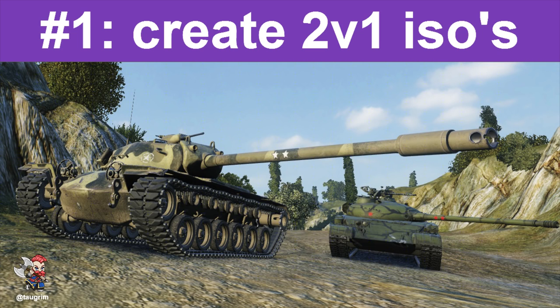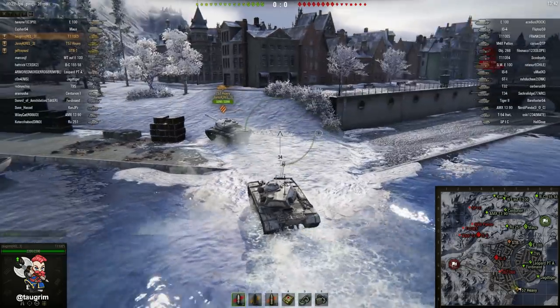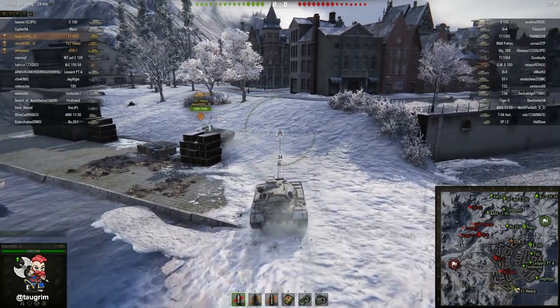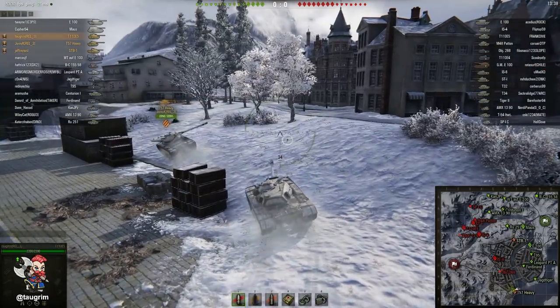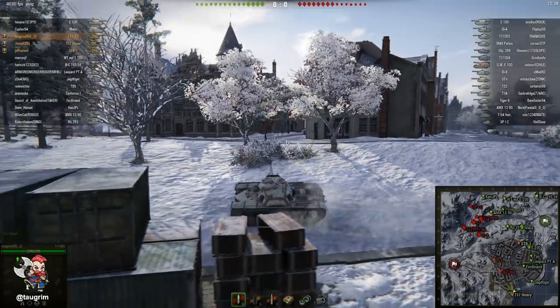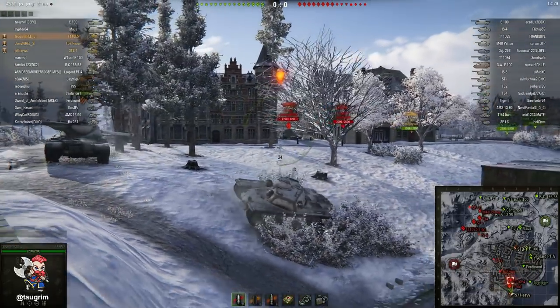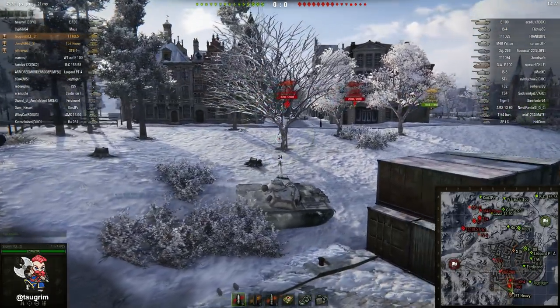The first is creating two versus one isolations, because if you get on the sides of tanks you can force them to expose their side hull or side turret armor. What's great is you can force early two versus ones if you're in tanks that have pretty good mobility. Jory in his T57 and me in the E5 have pushed up pretty aggressively in this Windstorm battle and we found an isolated E100.